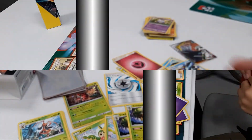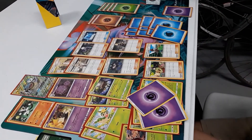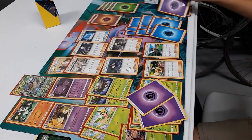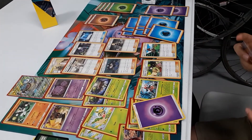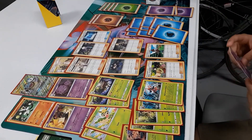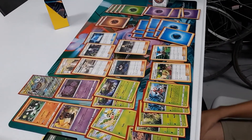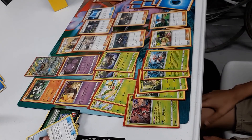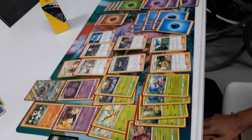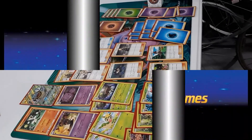Now we'll look at Noah's deck. Noah's going a different route — he's sticking with his seed deck but including the Blastoise, that Weezing, and a mix of energies to use those guys. It also has the Buzzwall promo included and a Simeon in there as well, so we've got a little bit of everything going on. We'll see how that works out for him.